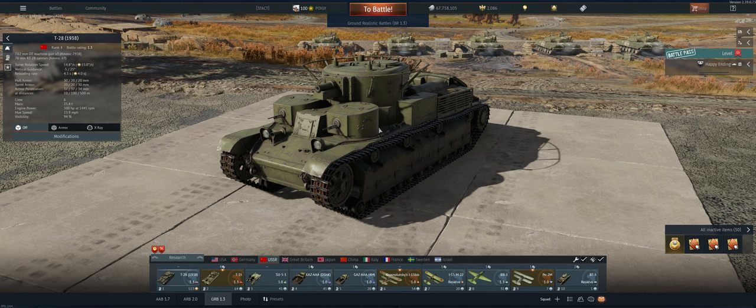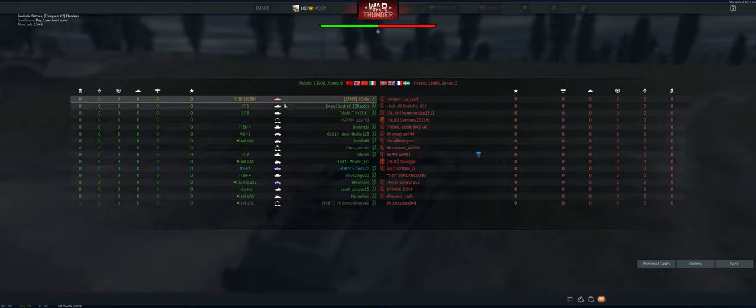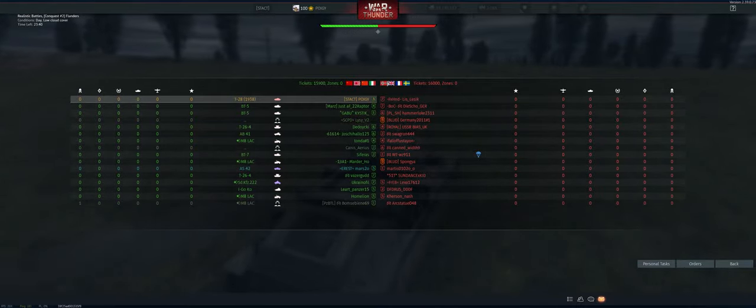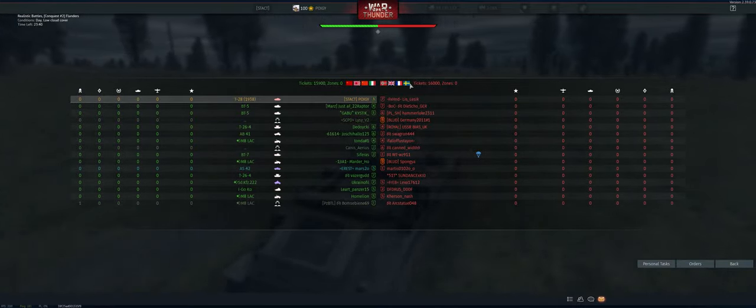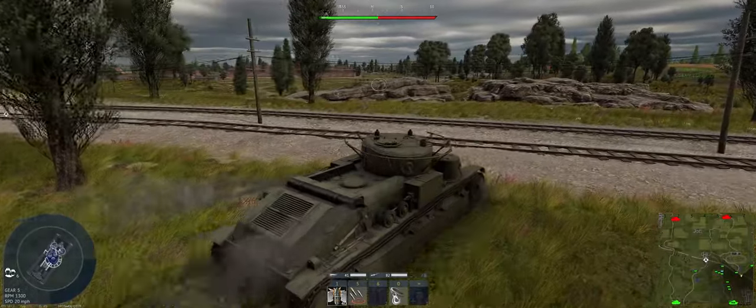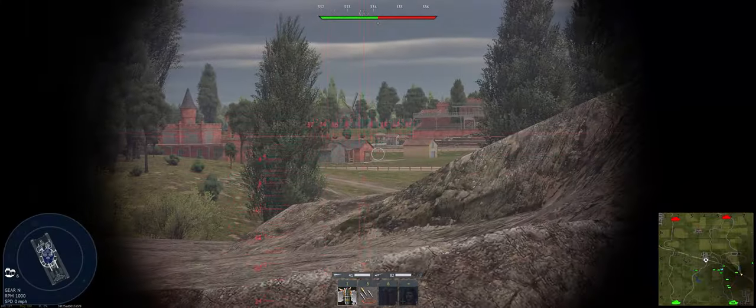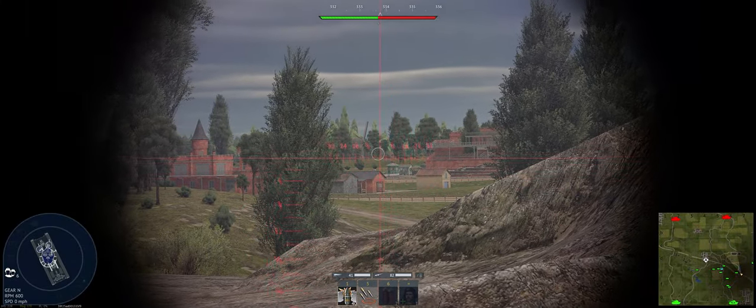Having said all that, let's take it out and see what we can do. Sit-rep is Ron Flanders. We're in the T28-1938, up against Germany, Great Britain, France, and Sweden — the Alba Svenskas. Just heading over behind the rocks here. We're just a big old target with no armor, so let's take a look, see if we can get a couple shots out here.